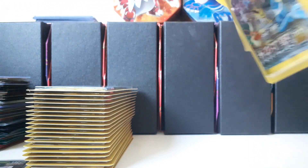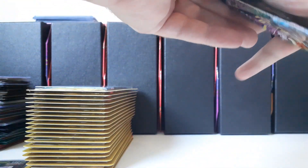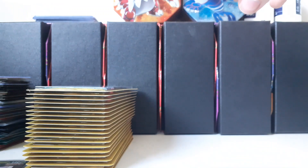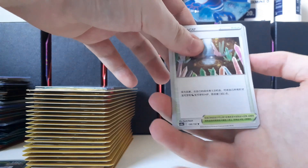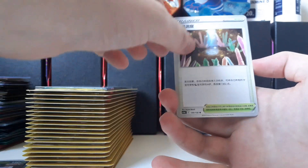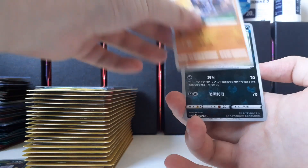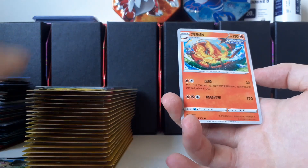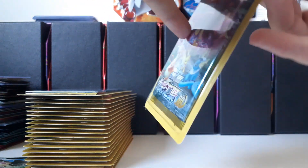Alright, get rid of that blister. That one just completely opened. I'm not sure if a pack trick matters that much — maybe I won't bother after this one. Next pack: Mudskip, Gliscor, Incineroar reverse — cool reverse — and Centiskorch. I have to say there are way more Fusion Arts cards in here than I expected.